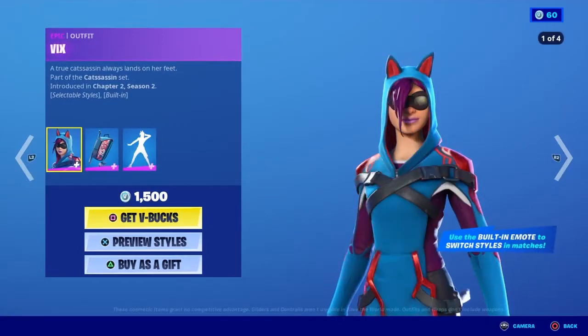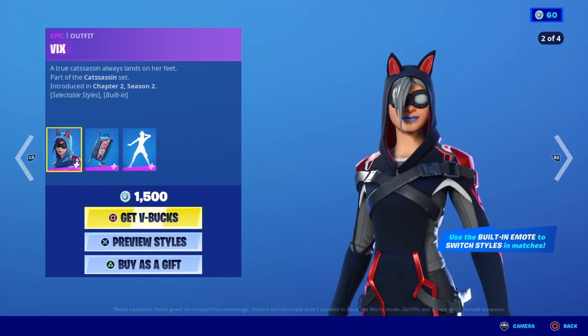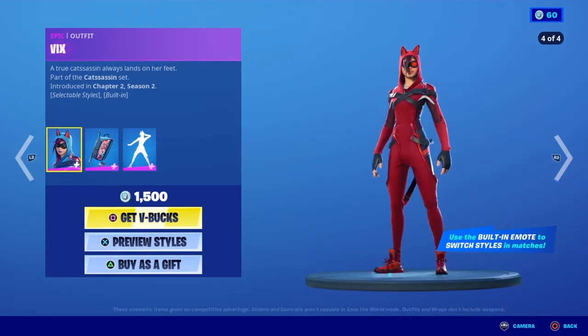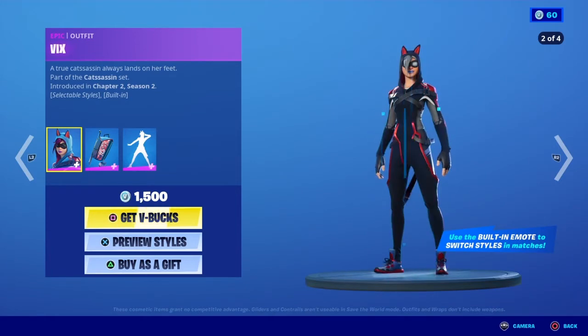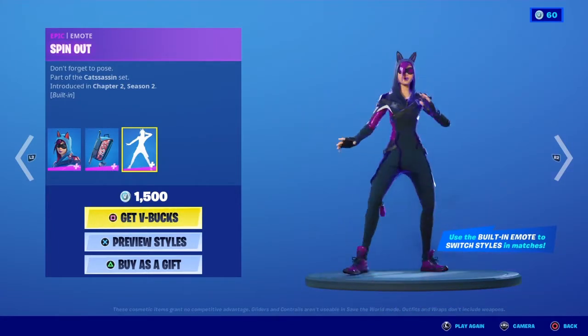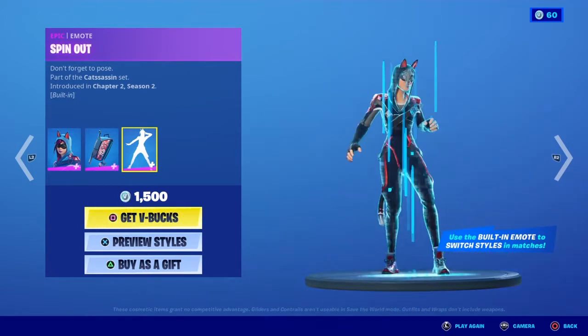Moving on, we have Vixx — 'A true cat assassin, always lands on her feet.' This skin is part of the Cat Assassin set and was introduced in Chapter 2 Season 2. The skin has selectable styles and comes with a built-in emote — you do the emote and you become different styles, so you can keep doing it to cycle through each style during the game.